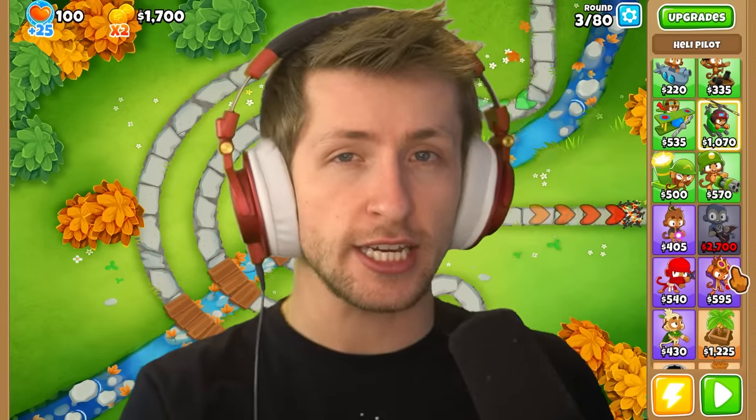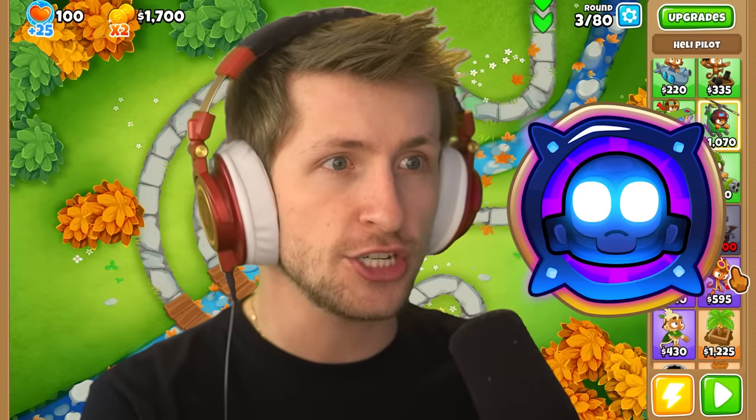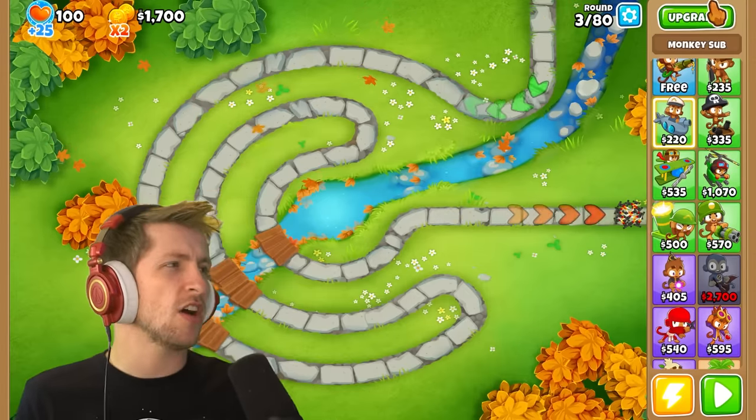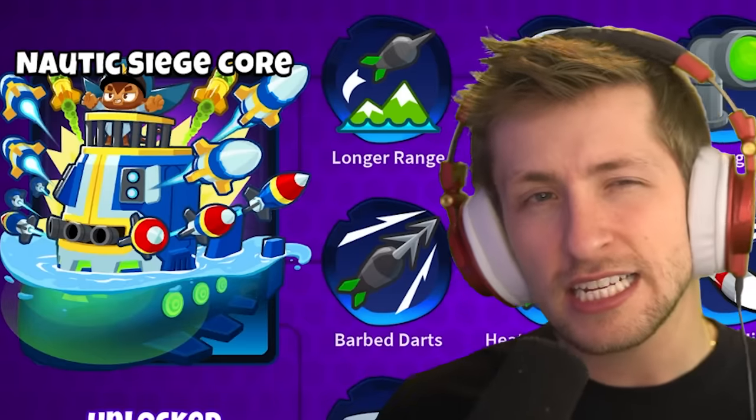Normally in Balloon's Tower Defense, the strongest tower you can get is a Paragon, which is a combination of three T5s into one massive, giant, crazy tower. Now, Ninja Kiwi has just released the Sub-Paragon, which is an absolute beast on its own — the Nautic Siege Core.